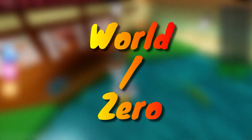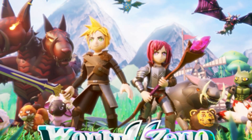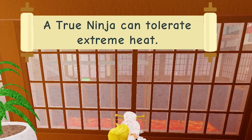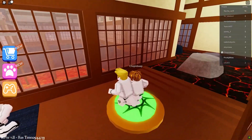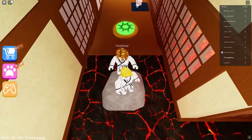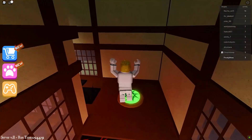The first game on our list is World Zero, an anime roleplaying game with a clean graphic style, enjoyable combat mechanics, and a diverse set of classes to pick from. In the game, you need to work your way through a variety of dungeons across numerous planets, defeating all the bosses and enemies before you can move on to the next dungeon. The visuals on this Roblox game are amazing, and there's a large community of players ensuring you can team up with others to take on dragons, devils, and other dungeon monsters.